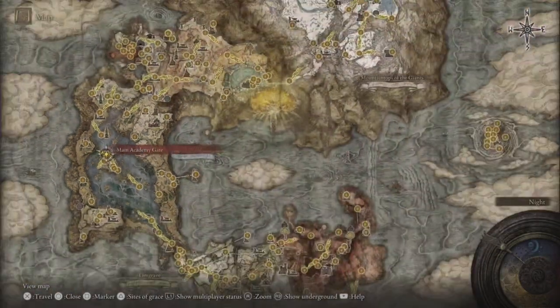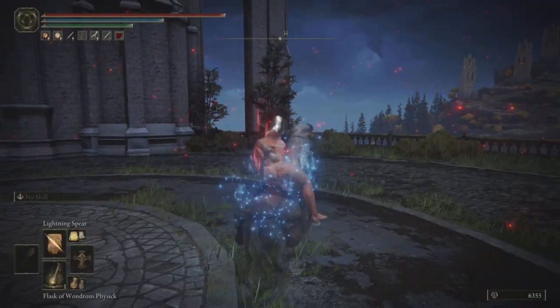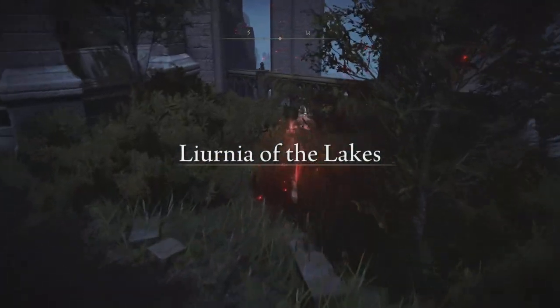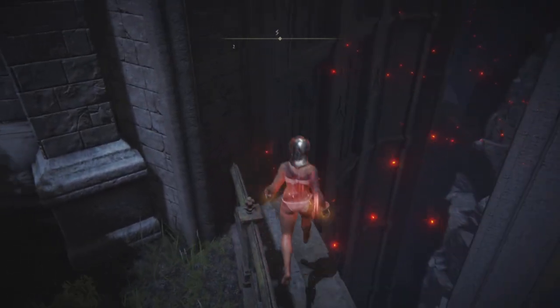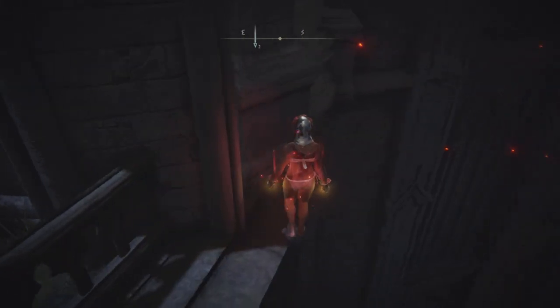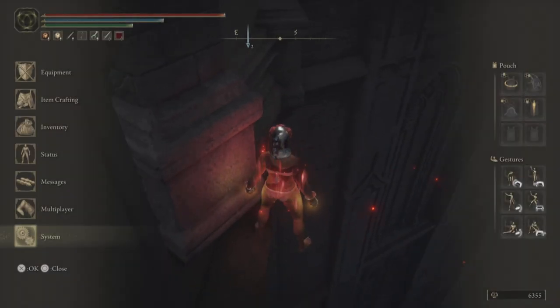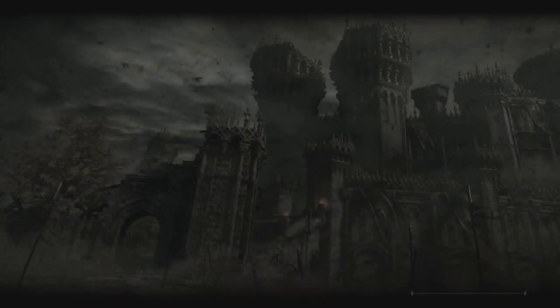Head to Main Academy Gate Grace in Liurnia of the Lakes. From there you want to head into this corner right here. There are different setups to the glitch to make it more consistent. In some areas it's better if you just get really close to the edge and quit out, while in others it's better if you actually fall off a ledge and then quit out. Over here it's better to just fall off the ledge, so here you can see that as I'm falling down I quit out.